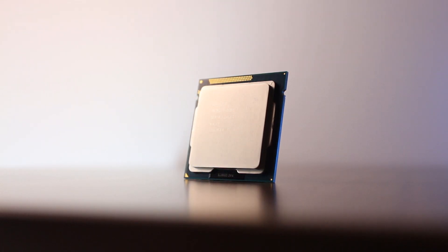In today's video we're going to be checking out the i5-3470, which is a mid-range CPU released back in June of 2012 that was priced at around $200. This locked quad-core processor has a base clock of 3.2GHz and a boost of 3.6GHz, making it the third fastest locked i5 you could get back in the day.